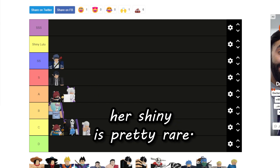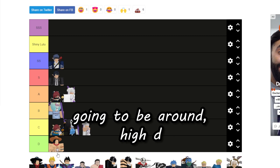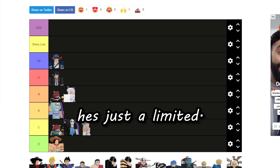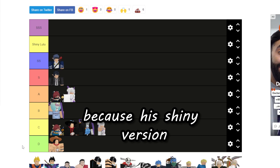Regular Ace is going to be around high D — it's kind of useless, it's just limited. His shiny is going to be around high C because his shiny version is kind of rare to find.